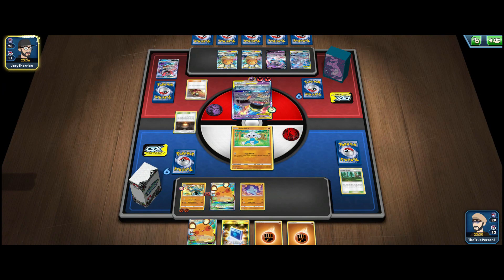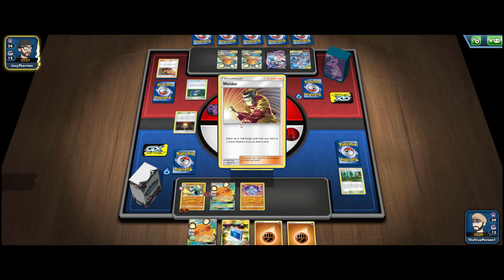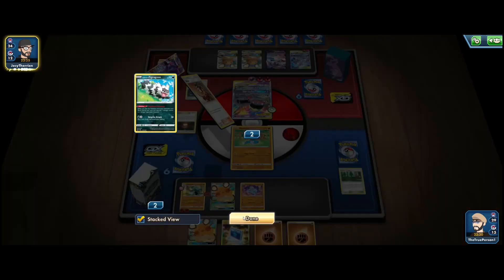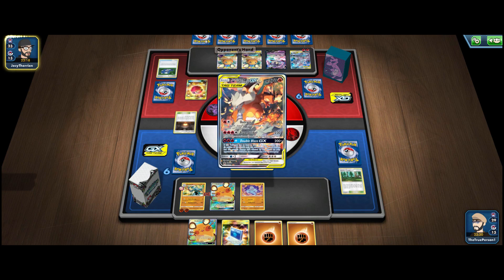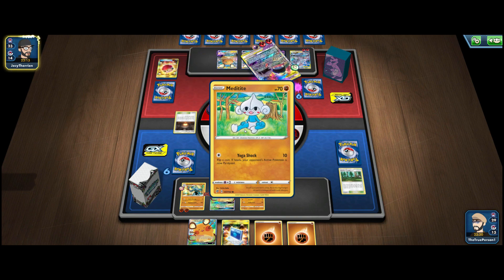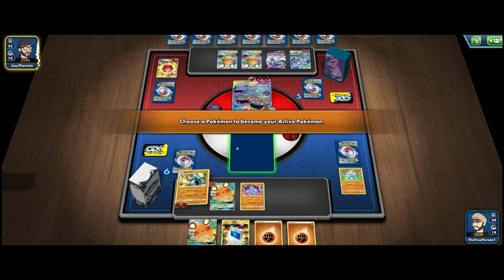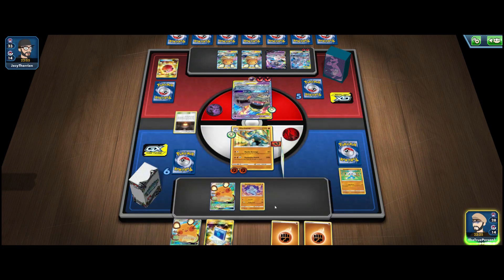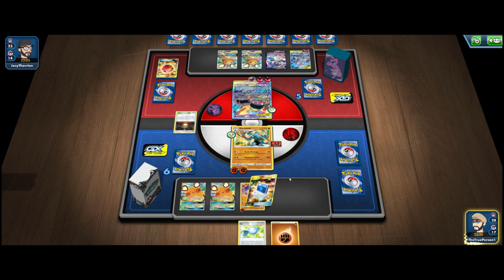Our opponent can one-hit KO our Machamp, which is annoying since we're weak to Psychic. There's the Psychic attachment from our opponent — they want to Boss our Machamp but they can't play Welder in the same turn. There's the Hearth from our opponent — Hearth actually acts as a way to get rid of Pokémon from their hand, so I'm fine with that. They grab two Fire energies — if they have Welder they can Welder to their Mew3. There's the Water onto Mew3, which is fine. Appears our opponent is setting up for an Ability Zekrom or Charizard-based strategy.